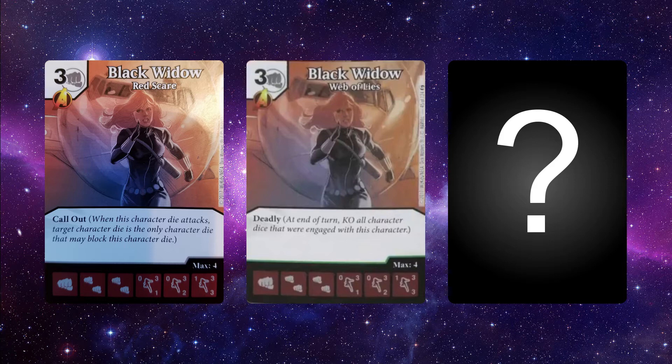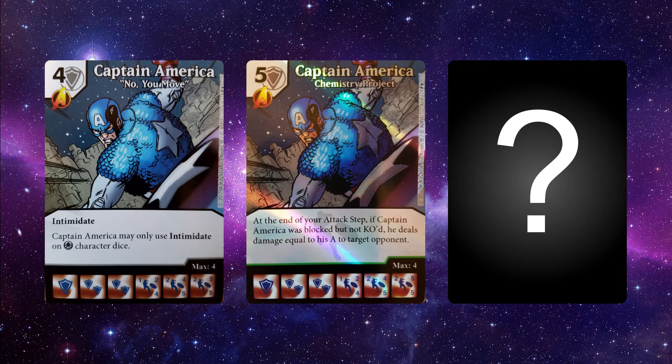Here's a crazy thought, Wizkids: take both of these abilities — Call Out and Deadly — and smush them onto one really cheap card, like a cheap removal spell. In fact, make it the rare version of this card and release it with this set. I dare you. That would be so cool.